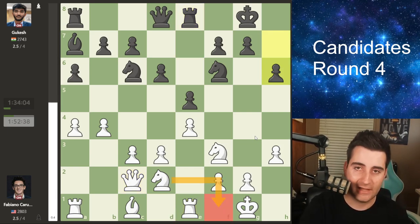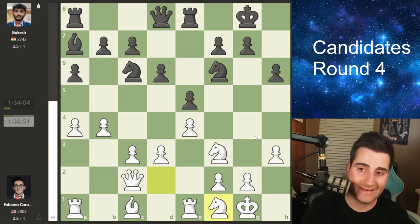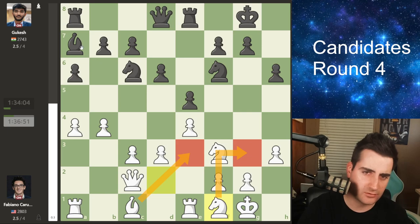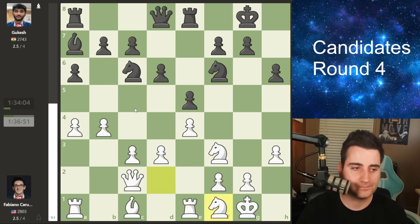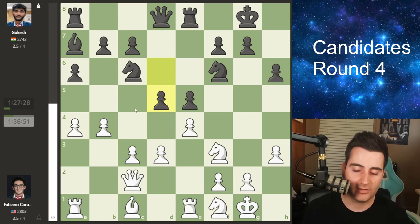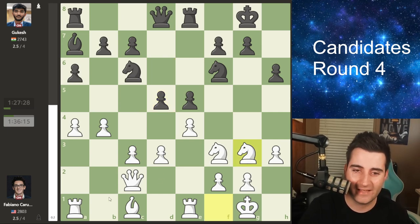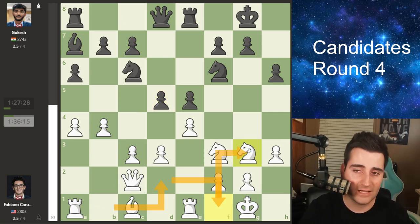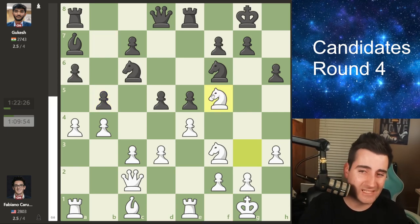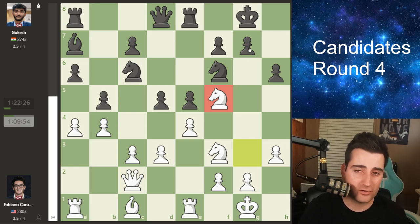Rook to e1, queen c2, rook e8, and now rook e1 by Fabiano. H6 by Gukesh. Fabiano went for a typical plan: knight f1 with the idea to go knight g3 or sometimes bishop e3, then bring the knight into the middle. Knight g3 was played — a pretty typical maneuver in the Italian or sometimes the Ruy Lopez. We see pawn b5, and knight f5 by Fabiano — this knight on f5 is pretty annoying, not easy to get rid of. You can't go g6 as it hangs the pawn.